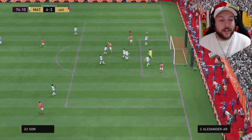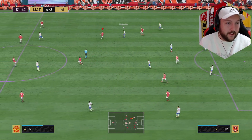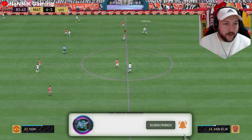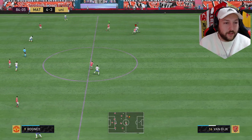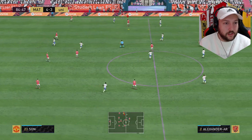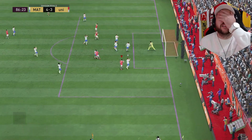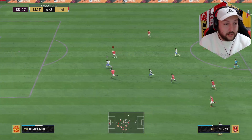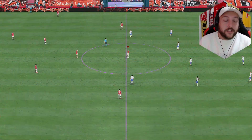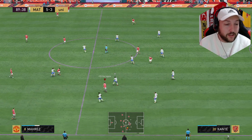Rooney moves the keeper — I can't believe that, what a save, it was going in otherwise. He couldn't get away from Varane this time either — good defending. The opponent has gone proper drop back with only 2 players forward and is just passing it around the back. He knows if we get another chance we're going to score. We get another chance but unfortunately he finishes on the counter and we have lost the game 5-3.